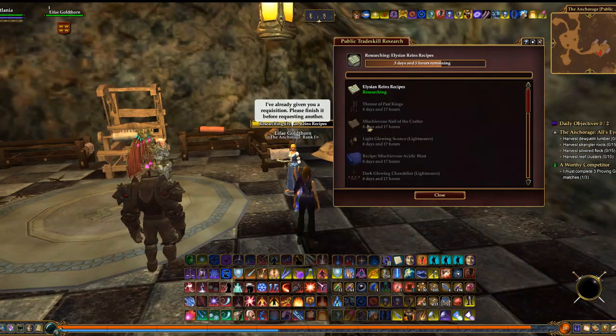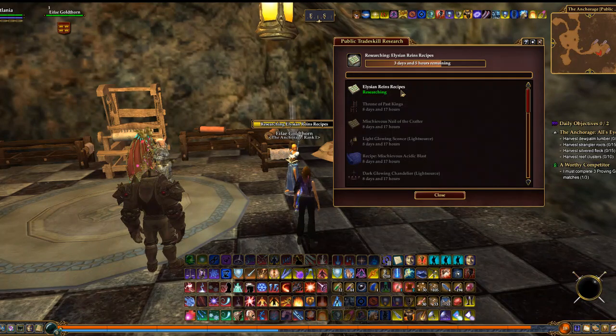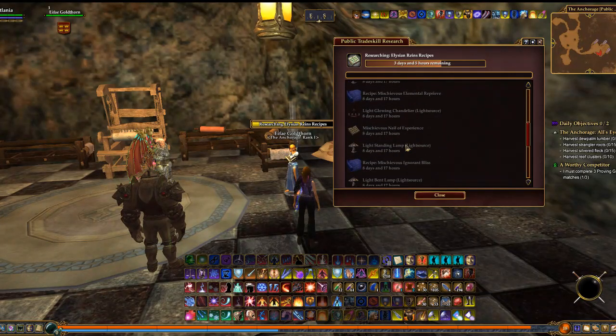You'll see that she's doing research on various recipes — right now she's working on the Elysian Reigns recipe. Yes, we can actually get the recipes for the mounts now. Up until this point in the expansion, it's been really hard to get the recipes. We've been getting tons of patterns, but not a lot of the recipes, especially not the good Elysian ones. This update also introduced better recipes with the mischievous reins and mischievous saddles, and they actually drop those recipes fairly often on the daily quest. It's going to take her three more days and five more hours to finish researching that recipe, but if enough of us come in and do her dailies, that'll speed it up a tiny bit.